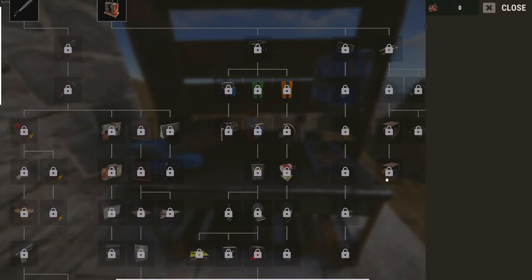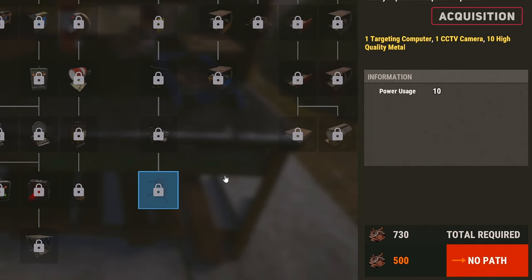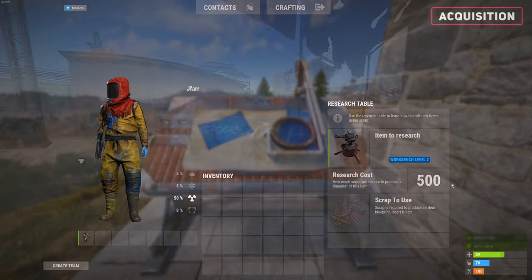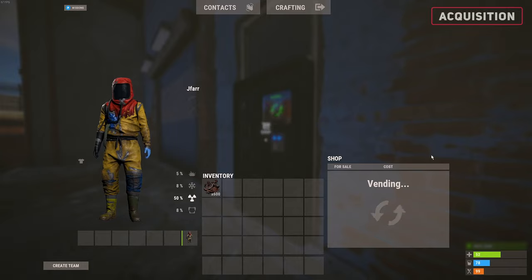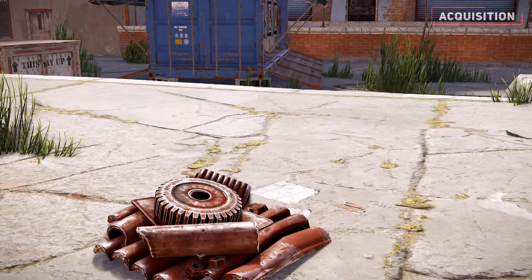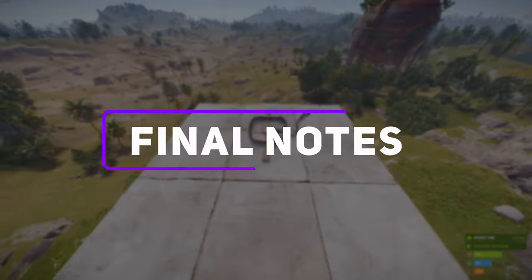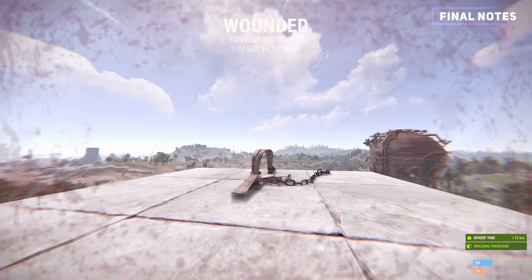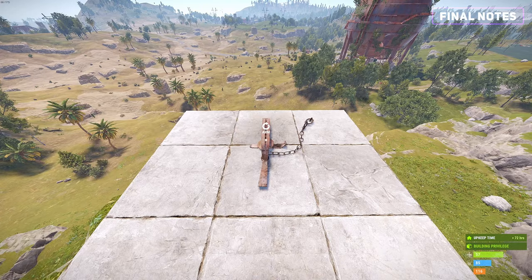The auto turret can be crafted at a level 2 workbench, costing 730 scrap for the tech tree. However, it can be directly researched for 500 scrap. If you would rather purchase one, you can do so at the outpost for 400 scrap. If you don't want to spend your scrap, you can find them within these loot boxes. The bear trap also exists, but works in almost an identical way to the landmine, so apply the same strategies to it. It can also be rearmed.